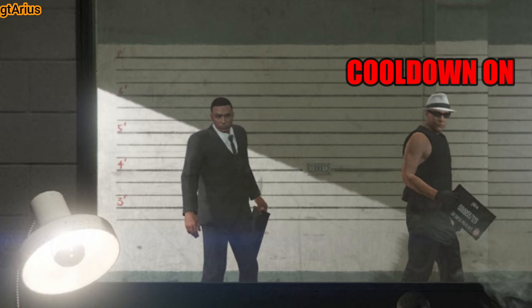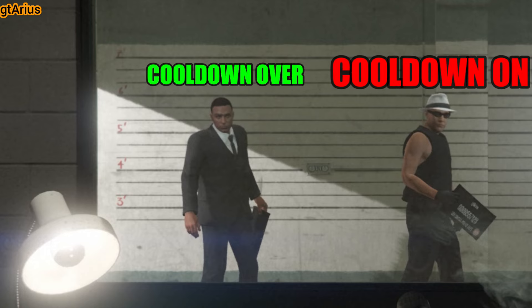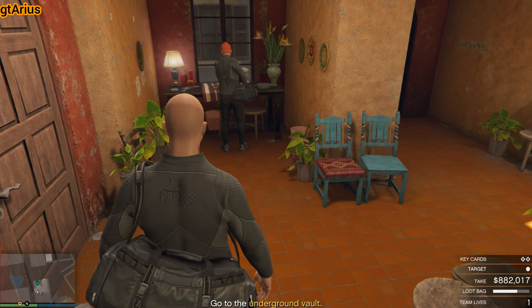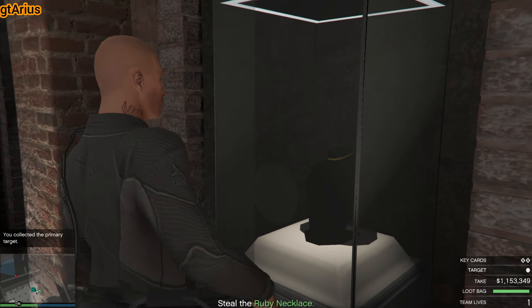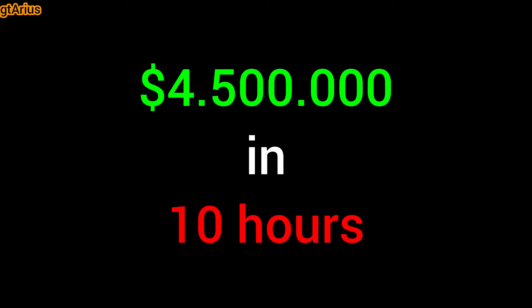Now the cooldown is on, but don't worry — the cooldown for the other character is over. Swap characters and run the Cayo Perico heist again. Complete it and add another $1.2 million in another hour, making it $4.5 million in ten hours.